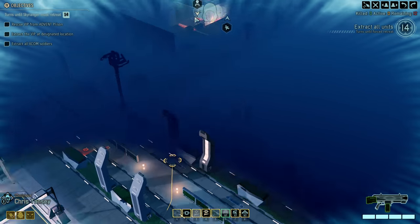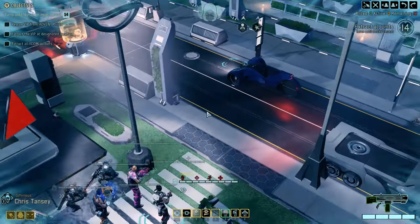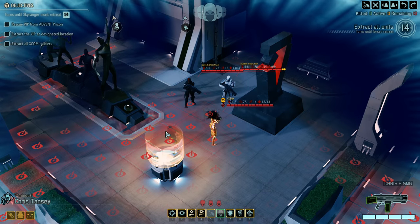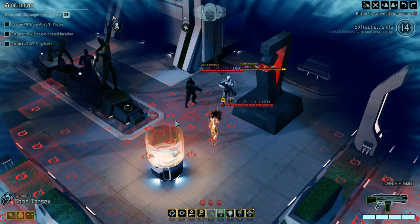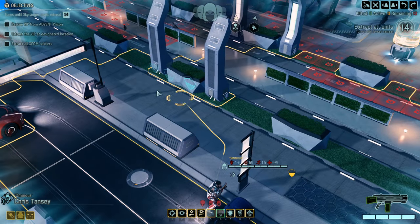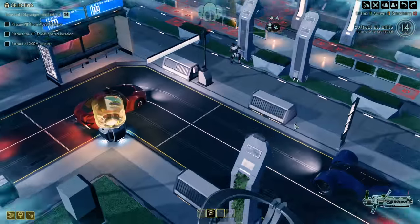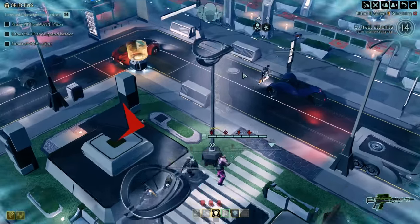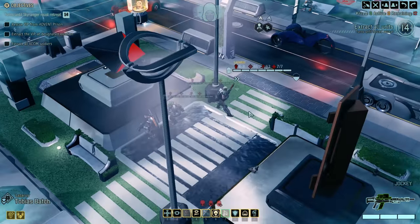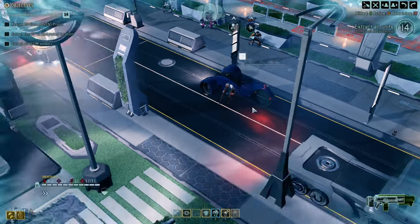Chris can scout ahead a little bit. There's the cell — it's pretty close. Here's the first group: Codex, Breacher, and Elite Gunslinger. Let's just move a little bit closer so we can ambush them on the next turn. Do you want Steady Weapon for Tobias? Yeah, let's do that.